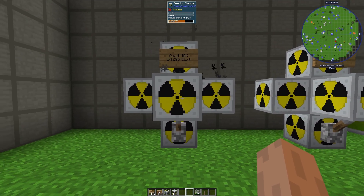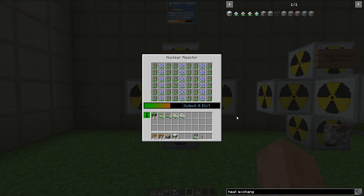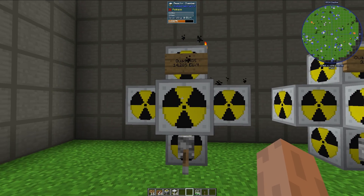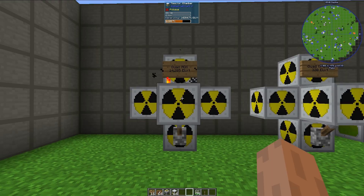Lastly, we have what I call the mega reactor. This thing uses LZH condensators, which I didn't go over in this video because it's a pretty complicated setup — but possibly I could go over that in the future. If you can get this to work, you can put in a lot of fuel. This reactor, as currently configured, will produce 14,285 EU per tick. Obviously, that's a lot of power.